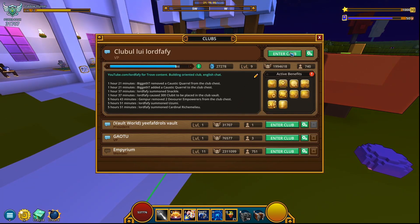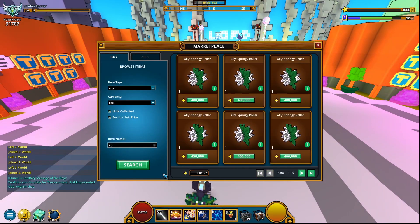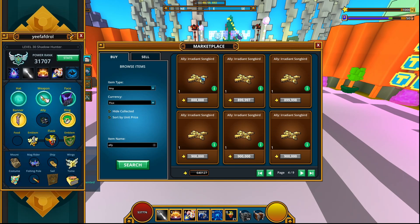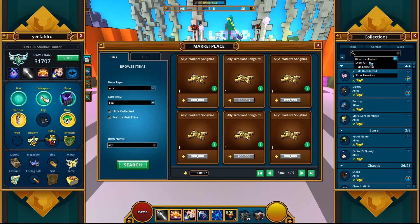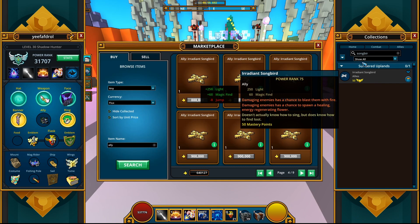I think I'm gonna go to the club and just buy something from the marketplace and get this done with. The only issue is I may not have enough flux to buy — I don't wanna buy the Springy Roller since it's only 10 mastery points. I'm gonna go straight for the second best thing in here I can buy, and that's gonna be the Iradian Songbird. This gives 50 mastery points and it's only an ally, so yeah, I'm gonna get it for sure.